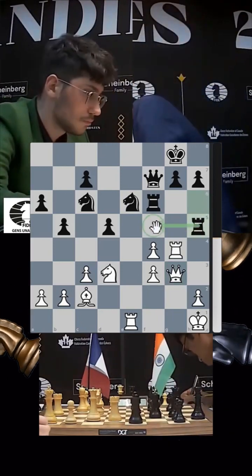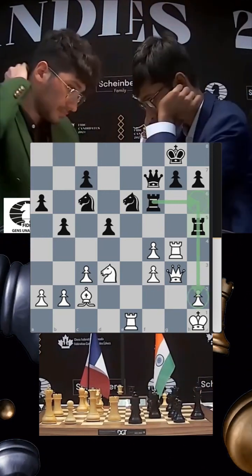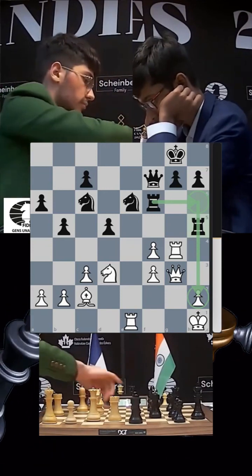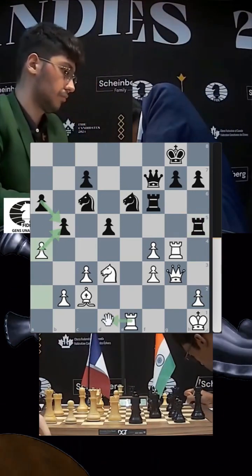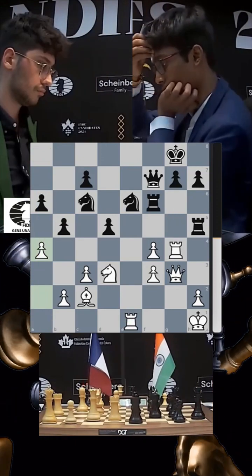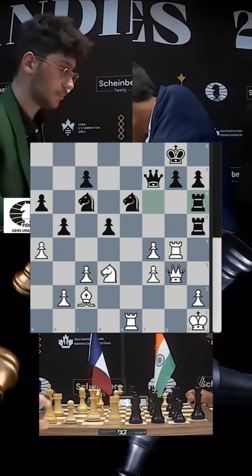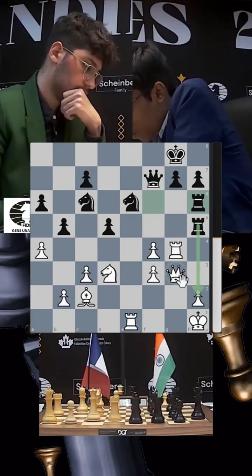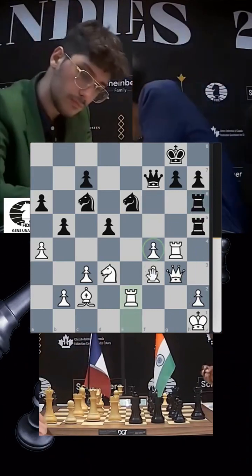Prague goes rook h5 — maybe wanting to shift the rook to attack h2, or swing his other rook in. Firuja is under some pressure and plays a4, possibly planning to take, take and enter via the a-file with rook a1. Pragnananda takes his time and plays rook h6 — a nice move. If black can achieve rook h2, queen takes h2, rook takes h2, king takes h2, that would be a big advantage as white has so many weaknesses.